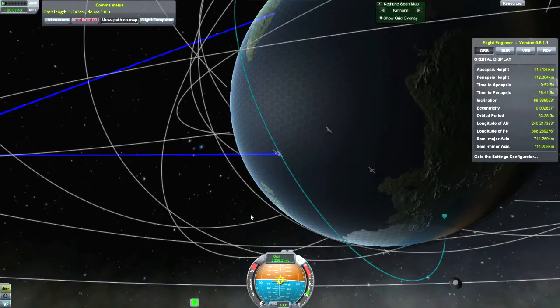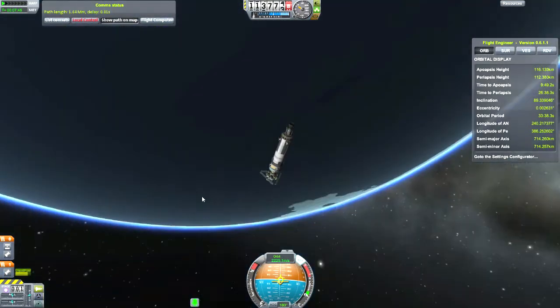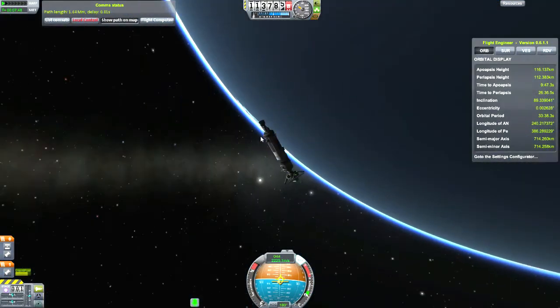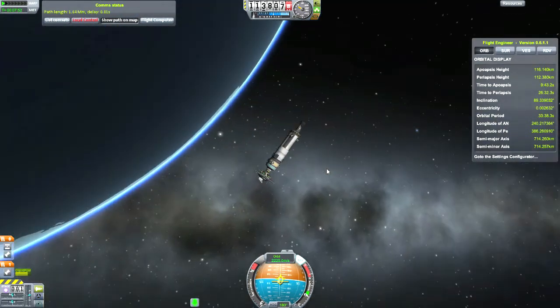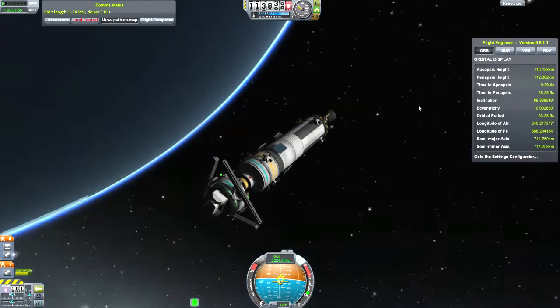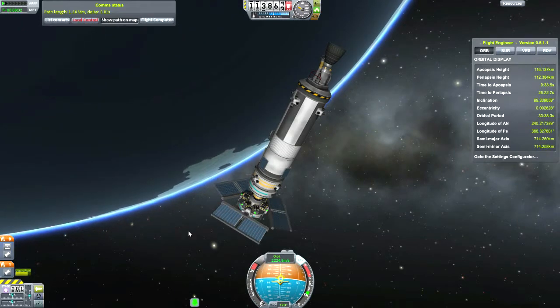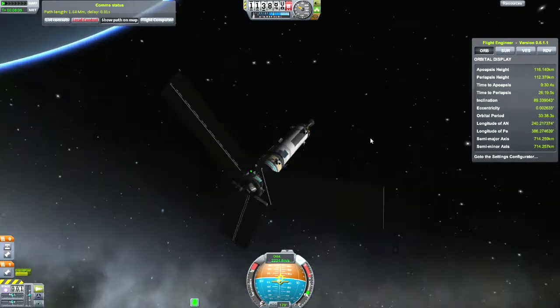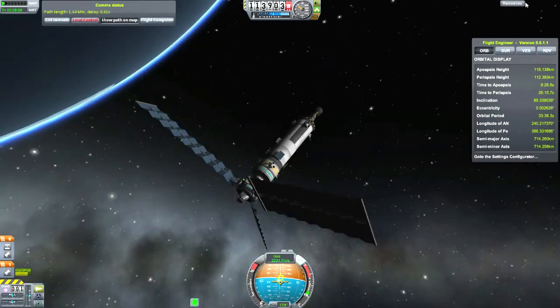This is all remote tech probe cores — this is not a manned mission. You can see on the map view the communication lines of my satellite network operating. I'm very happy that seemed to work perfectly and I didn't have any issues. Now that we're in a circular orbit, I deploy my solar panels and I'm going to get this Kethane scanning started.